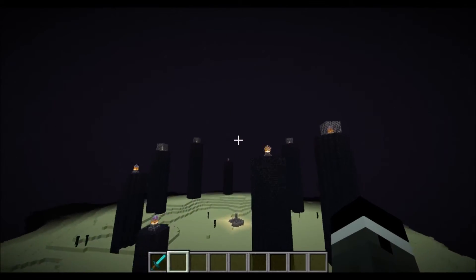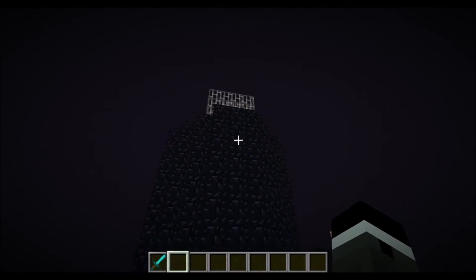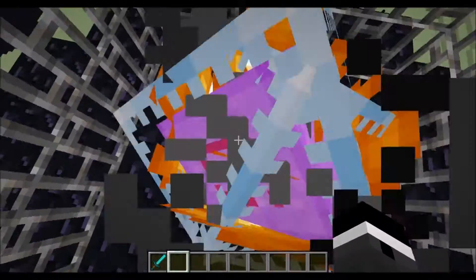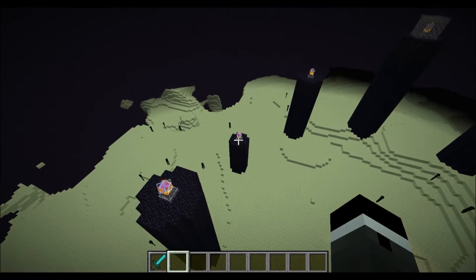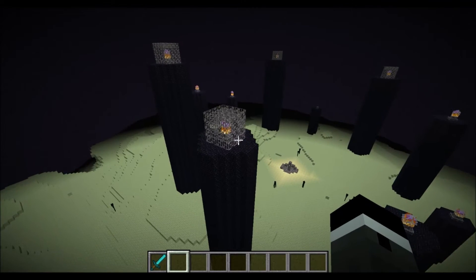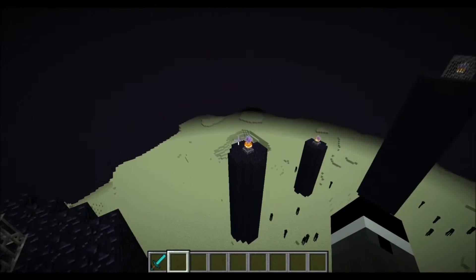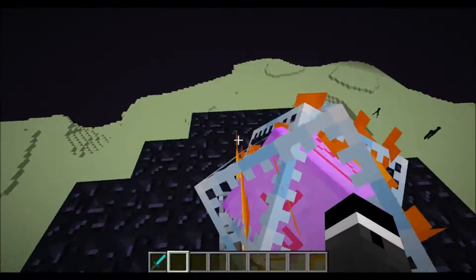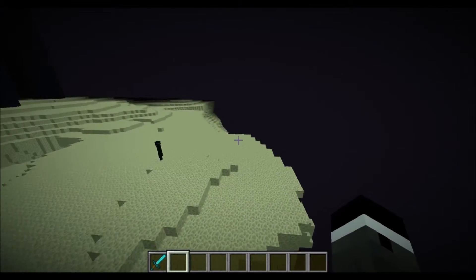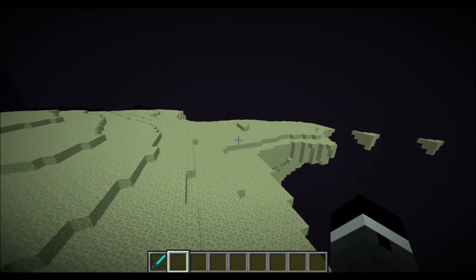These cage structures look cool. In survival you'd have to deal with them. Also, the crystals are on fire now. I'm going to end the video here since I have no way back home. Like and subscribe if you want to see more. Remember, this is a snapshot — not everything you see will be in 1.9, but it's a testing ground. I really hope they bring over all those arrows since they did a lot of work on them.